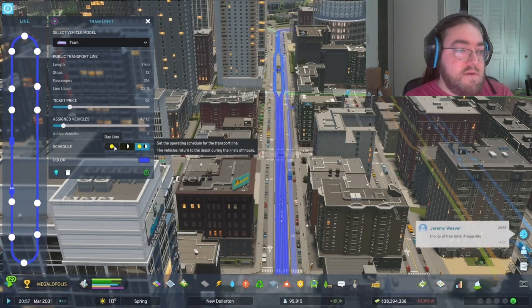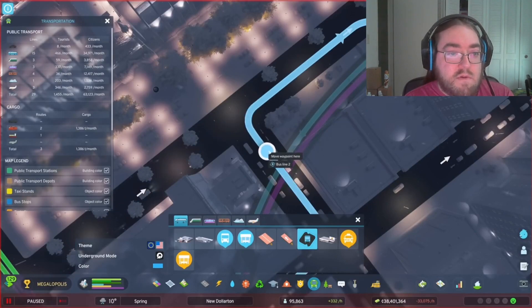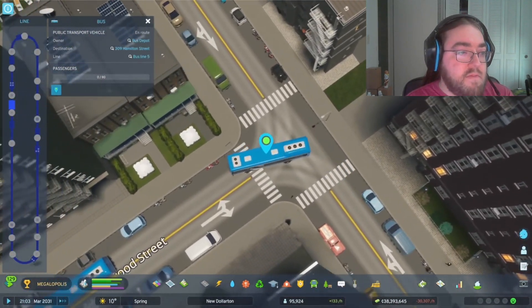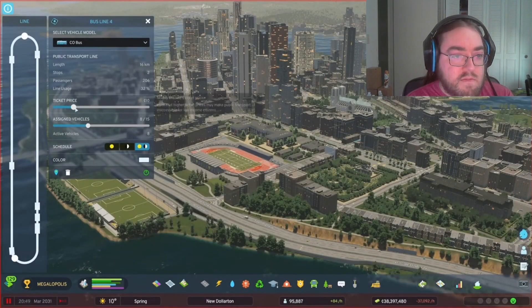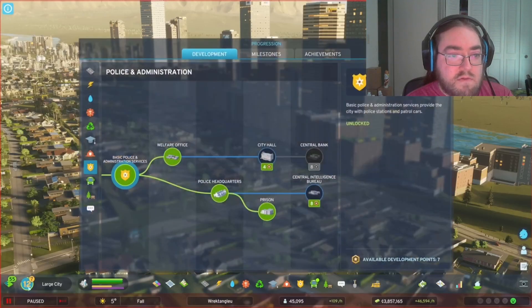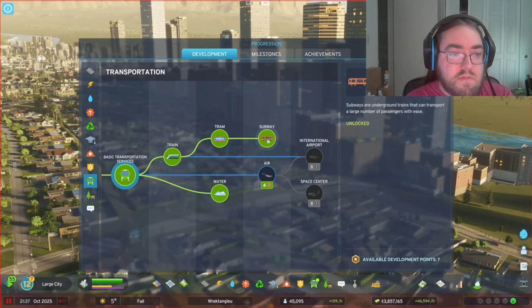With buses, you can create intricate lines that skip traffic jams and busy intersections. They no longer need to go directly from stop to stop. Citizens care about cost — you can adjust the ticket price per line. If you make the cost too high, they might not ride your public transportation. Buses and taxis are unlocked with milestone progression, but every other transportation type you can unlock using development points.